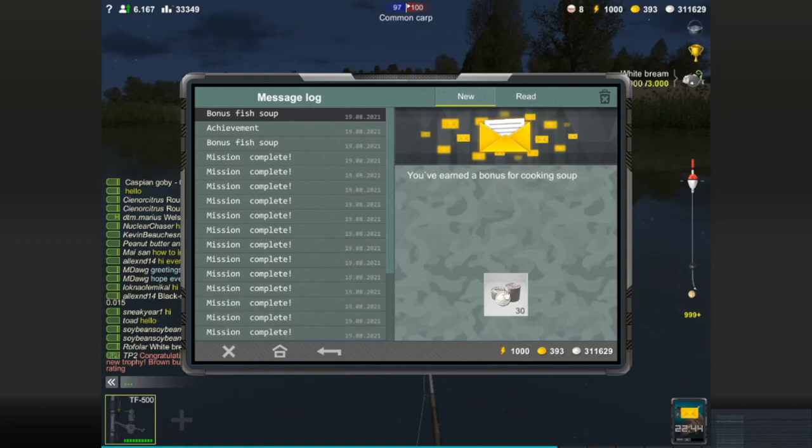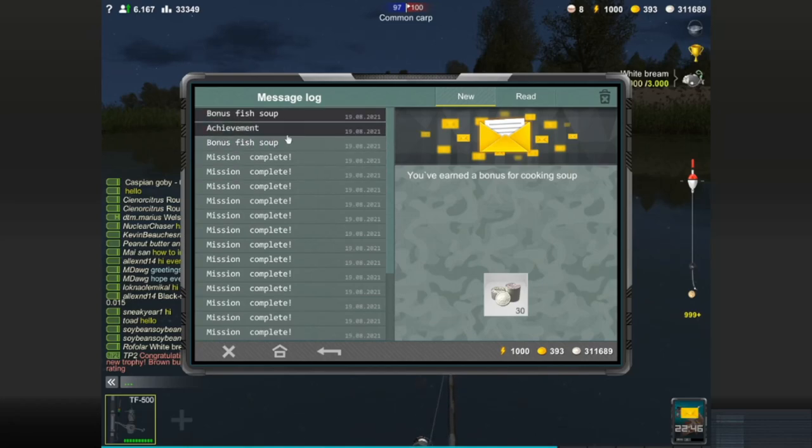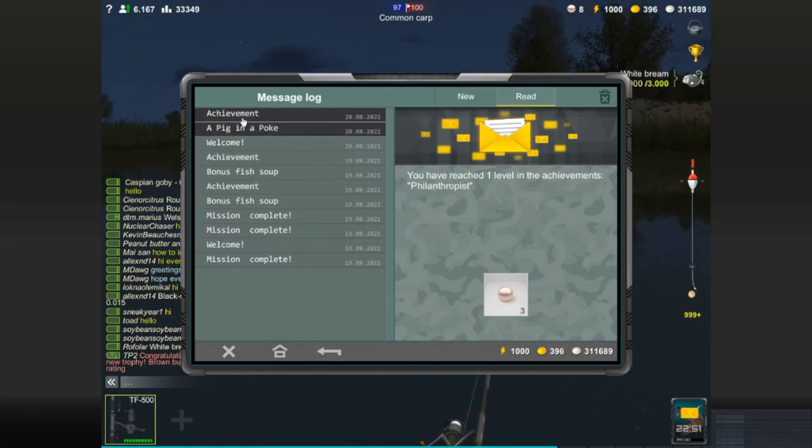We did do the fish soup activity. We got 60 silver one time, 30 silver another time. I understand that activity more now — we should be able to do better than that. Also, I've learned that as we hit achievements the game will be constantly giving us stuff. When you finish an achievement off, that's how you're going to make a lot of your currency and progression.